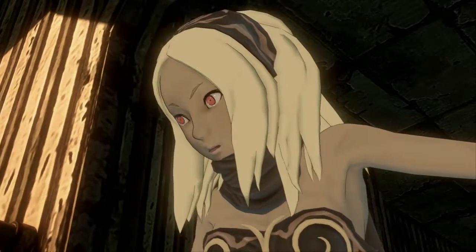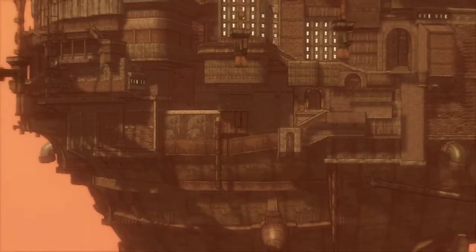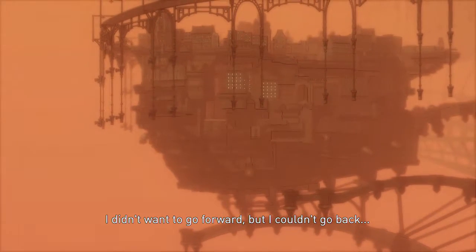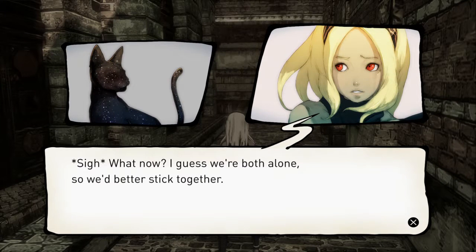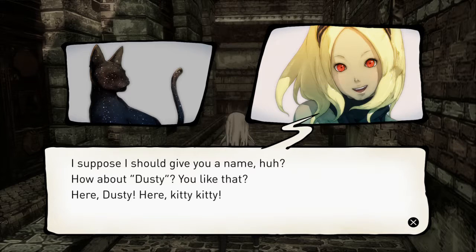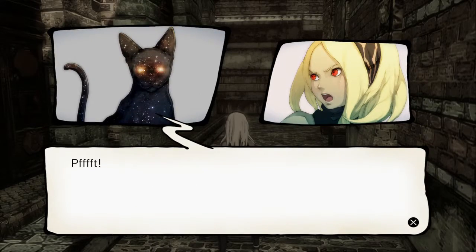Now where are we? Talk about being trapped between a rock and a hard place — except instead of a rock and a hard place, you just have a floating island in the sky. How are you? Were you the one changing gravity? I guess we're both alone, so we'd better stick together. And then the cat walks away — because, well, cats are jerks like that. I suppose I could give you a name. How about Dusty? You're Dusty!